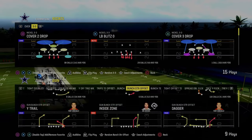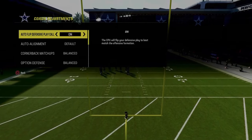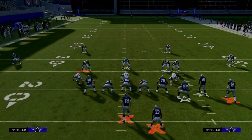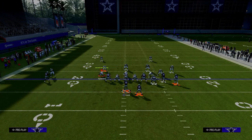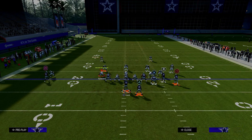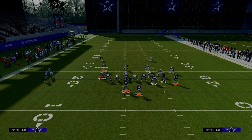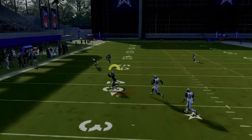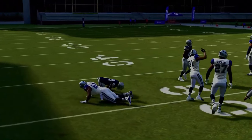Coming in at number two on our list is the play Durham out of the Gun Bunch Strong Offset formation in the New York Jets offensive playbook. This is really effective because against man-to-man coverage, you put your slot receiver on a slot apprentice post, drag your tight end, and put your running back on a streak or wheel route. When running with your bunch to the wide side, use a wheel route; to the short side, use a streak. Your first read is the tight end, then look to the post, which does a great job beating man-to-man to the left.